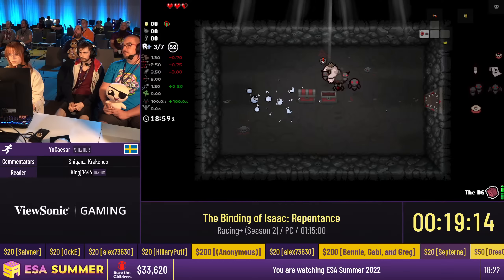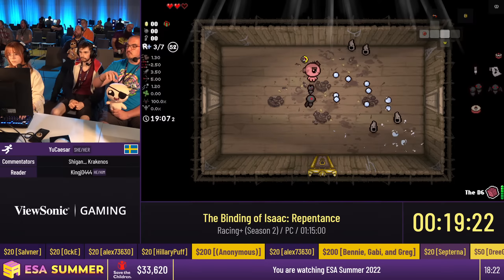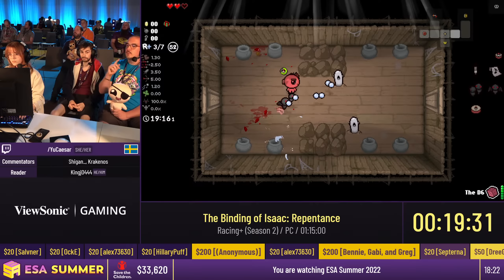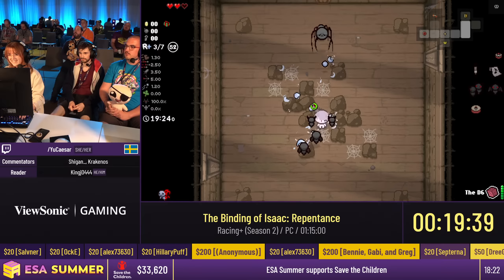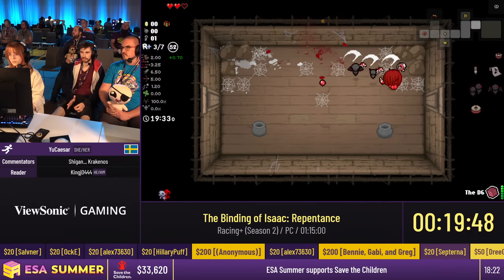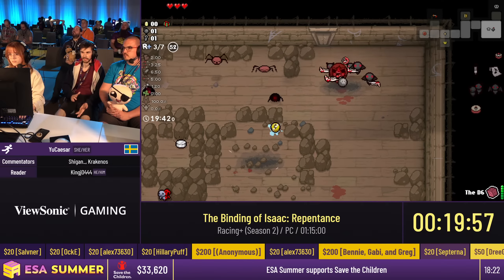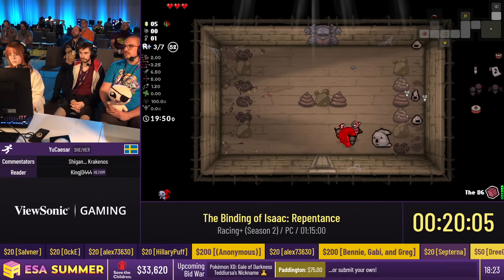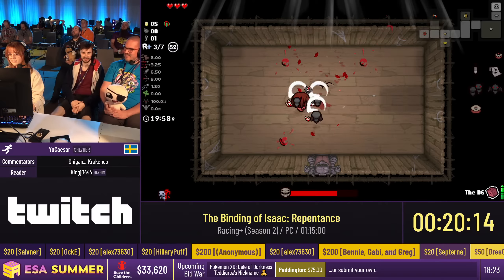Bomb management is also quite a big part of the run, because a lot of rooms are very slow to clear naturally. Especially with specific builds — for example Mom's Knife, which is very powerful but struggles a bit on rooms with multiple enemies. It's good to get bombs early to use them later in the run. GG for this character — it was really hard to complete. The damage wasn't great, but you did a wonderful job.